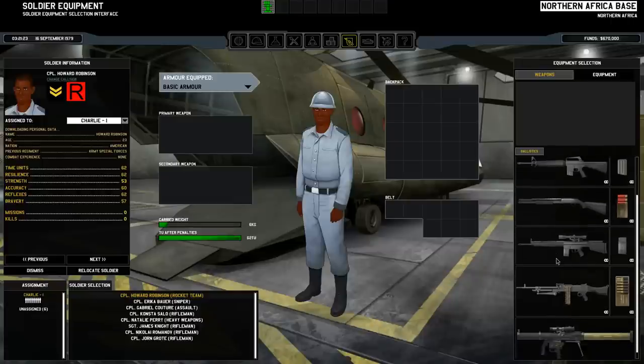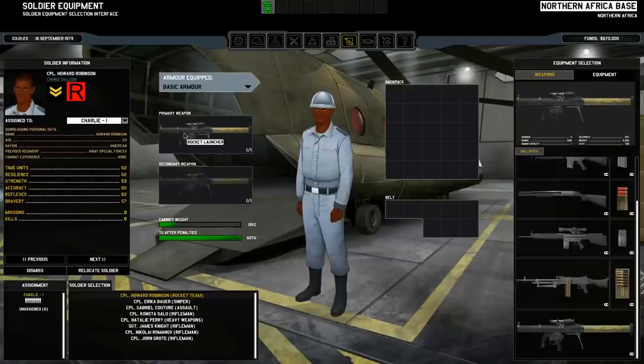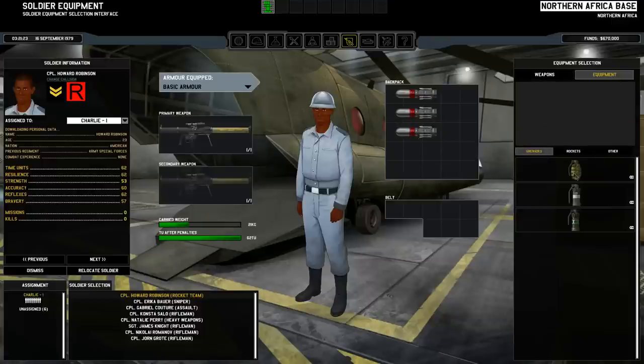Then I'll go over here in the ballistic weapons — not a real ballistic weapon. I will drag this weapon, the rocket launcher, on top of him. I'll go to equipment and rockets, and I'll give him just a few rockets — one, two, three.